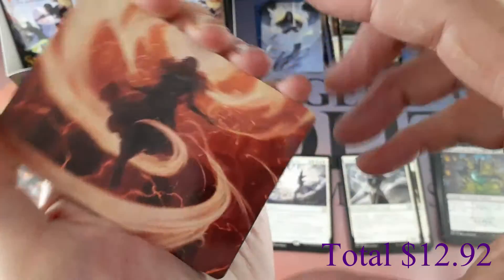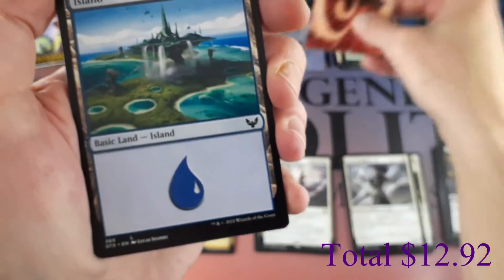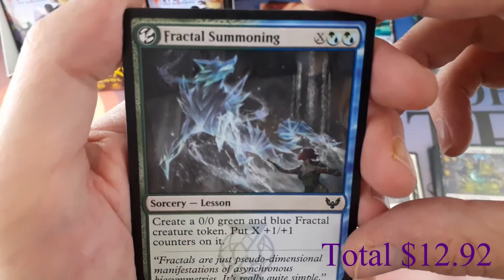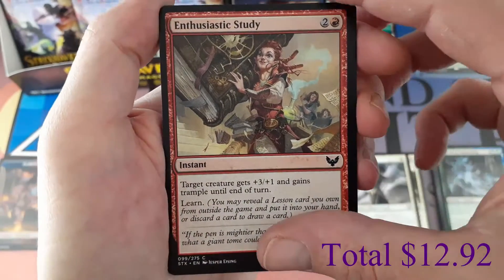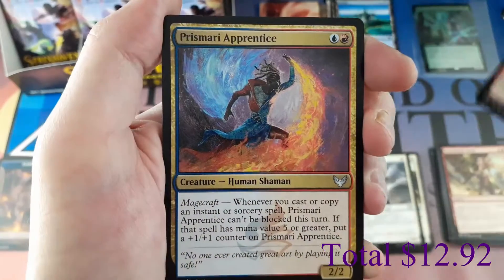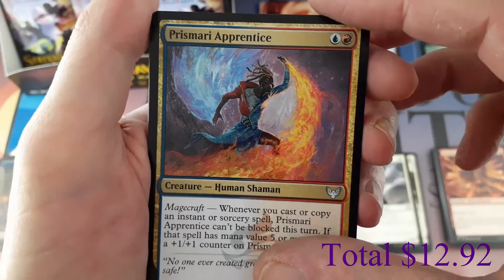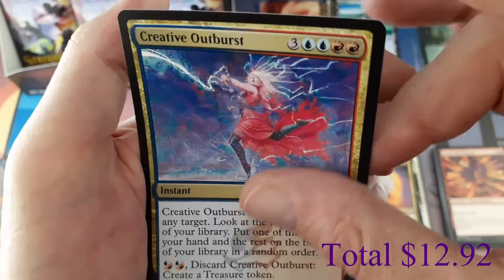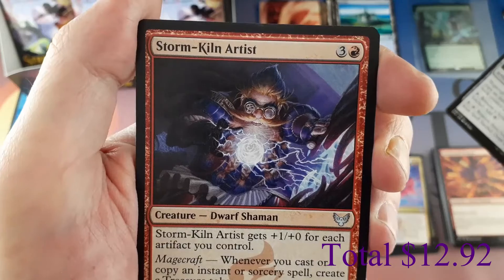Pack five: and there's a possibility these art cards can be signed with a foil gold signature. Crackle with Power. We have an Island. Our lesson is a Fractal Summoning — common. Enthusiastic Study, Twin Scroll Shaman, Prismari Apprentice is our first uncommon, Creative Outburst, Spell Satchel, Storm Kiln Artist.